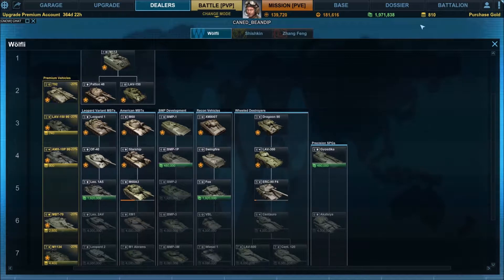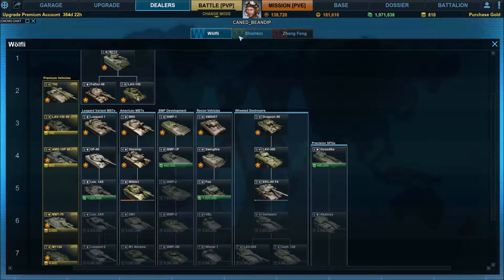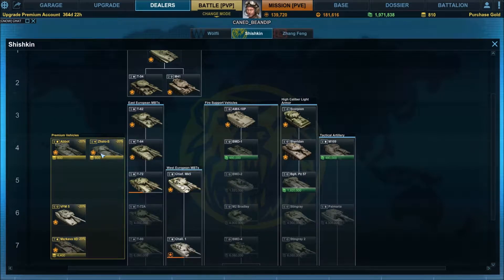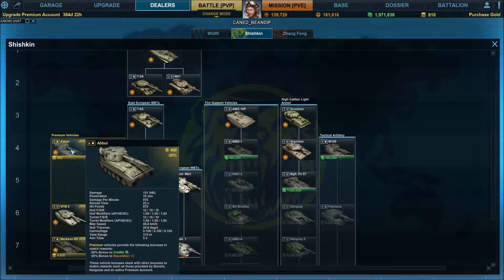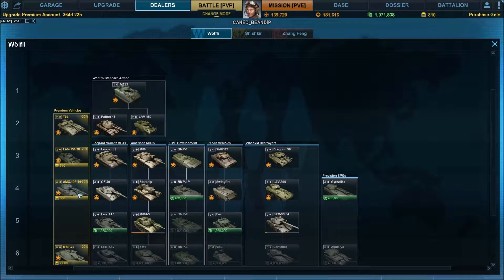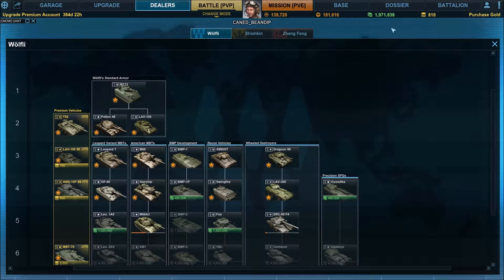So I decided to do that and I have 810 gold left. Should I save it and use it for premium time later, or should I try to buy one of these — the AMX 10P PAC 90? I don't know if I should go with the wheeled one because the wheeled ones are kind of a pain. I don't really want to do the arty, so really it's just this — should I get the AMX 10P PAC 90 with the 800 I have left?